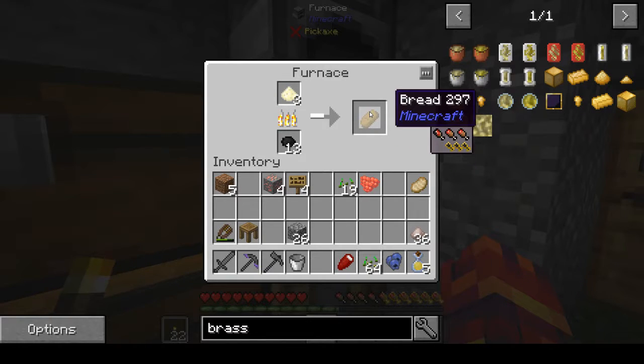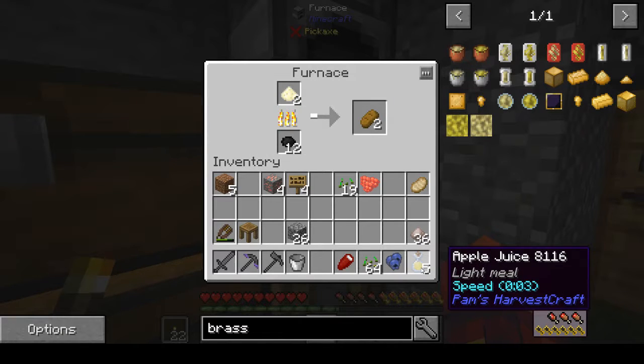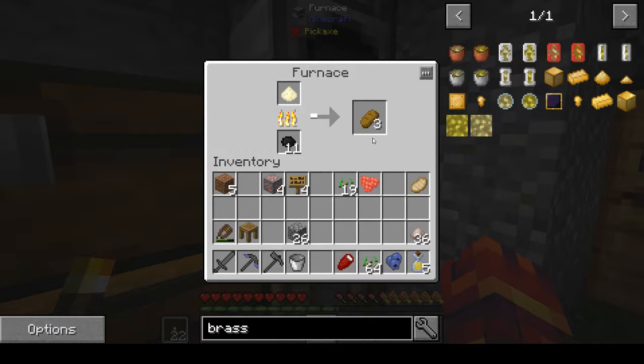I'm going to cook down the four pieces of bread. You can see the bread there — the hunger haunches fill three bars, which is pretty nice. Compare that to apple juice — it's not as good. The apple juice has got six hunger haunches. So obviously the bread's not as good, but what we can do with the bread I think is better.